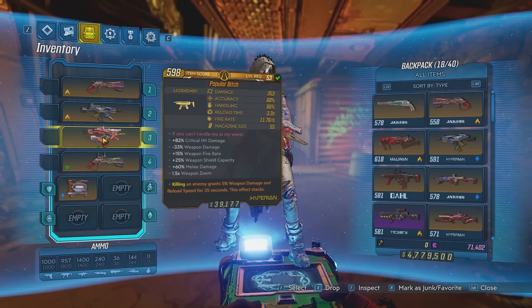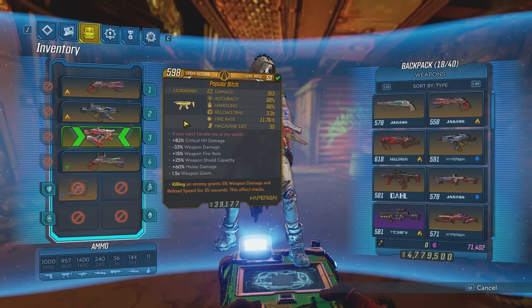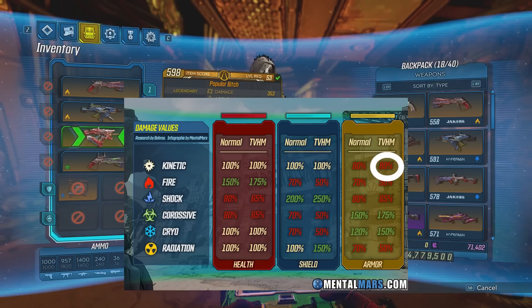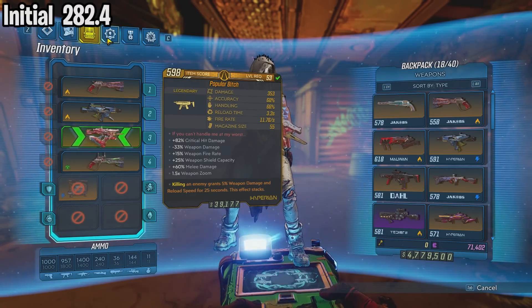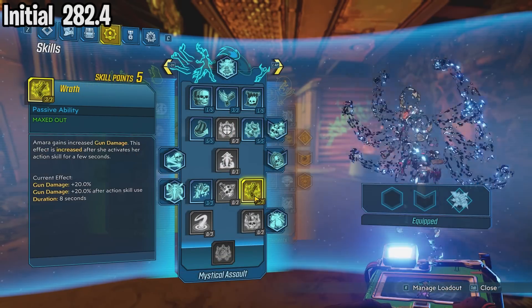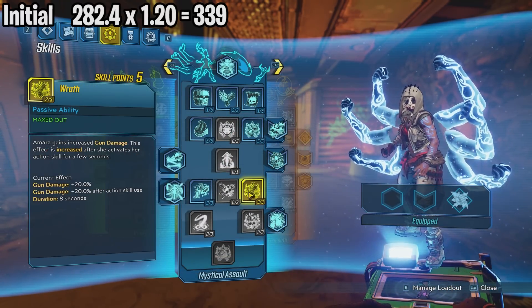I'm going to start off by using this SMG and as you can see the base damage is 353, but I'm going to be using kinetic against armor so here we're only doing 80% of this damage, which gives us 282.4. So that is going to be the base damage. I currently have a skill that increases my damage by 20%, so that's going to bring my damage up to 339, and that's what we're going to start off with.